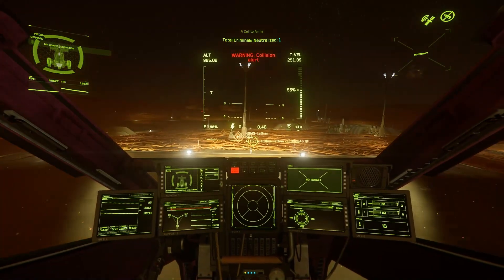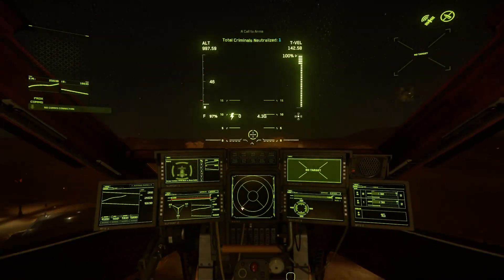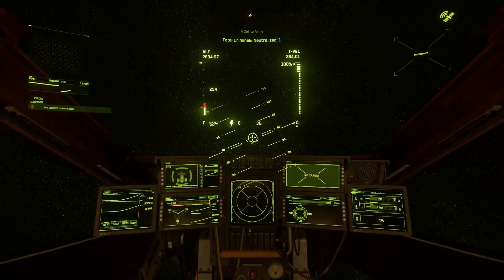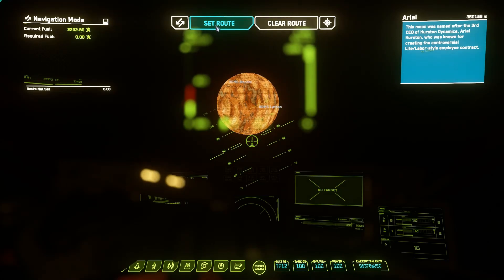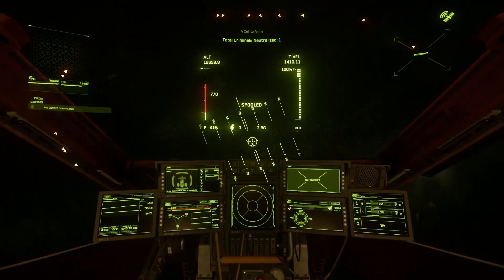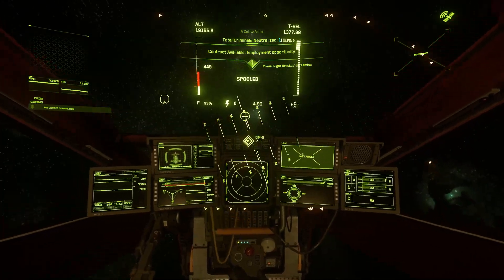When trying to warp to an object whose direct line of sight is obscured by the planet you are near, your navigation system will try to set a route directly without using orbital markers as waypoints. To get around this, first set a destination to the planet you are on and spool up your quantum drive as you begin your ascent. You should see an orbital marker overhead to warp to the planet.